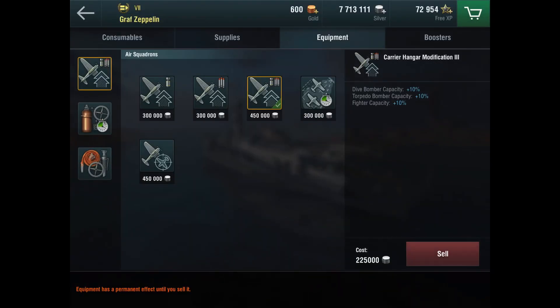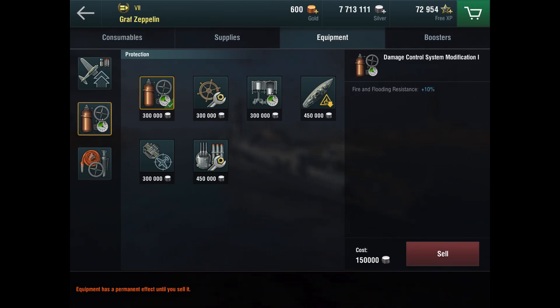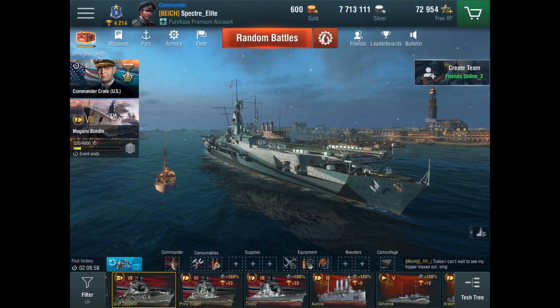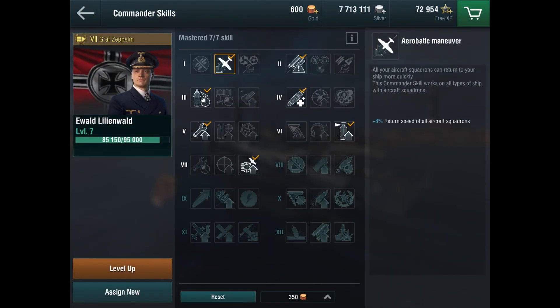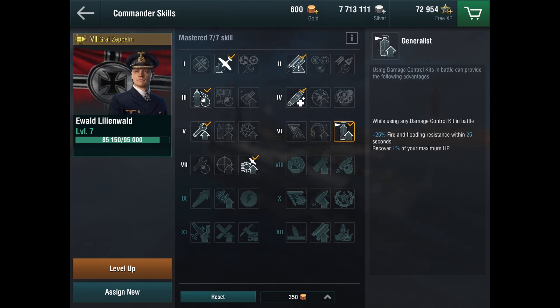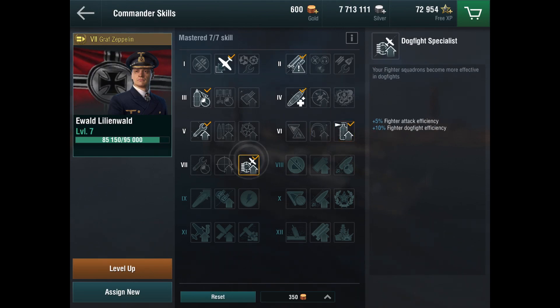For the upgrades I recommend Hangar Modification 3, Damage Control Mod 2, and Torpedo Defense Mod 2. For the commander or captain you take Aerobatic Maneuver, Torpedo Alert or Battlefield Support, High Alert in case of CV Sniper, Victorious Charge and Survivalist, Recon or Jet Generalist, Dogfight Specialist, then take Extinguisher and Demolishing Expert, Compartment Maintenance, and finally Dauntless Dive and either Giant Hunter if you prefer torpedoes or Citadel Strike.